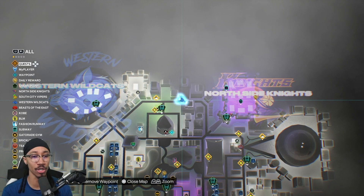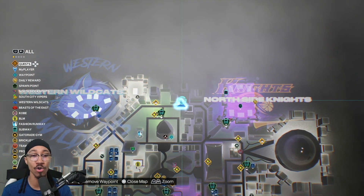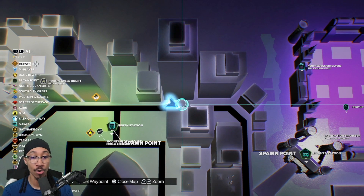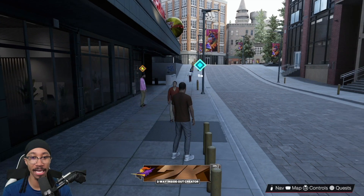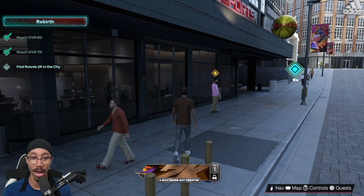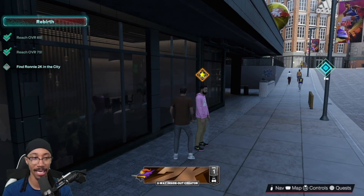For the third place, you're going to want to go all the way up to the far north side of the map. Ronnie is located in front of a building right there — I'm going to mark it so you guys can see it. As you'll see, I'm at the spot on the map and Ronnie's right here. Go ahead and walk up to him and let's see what he's got.